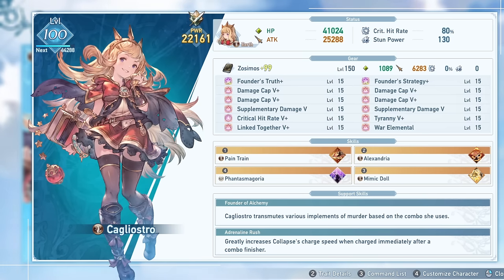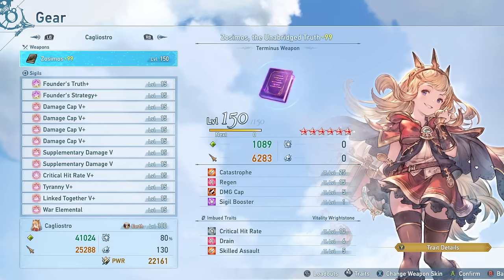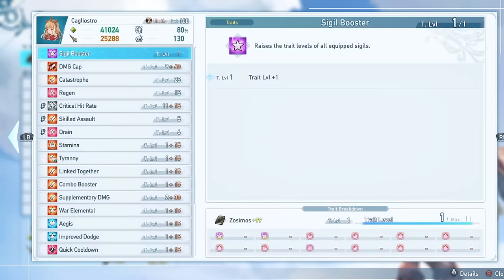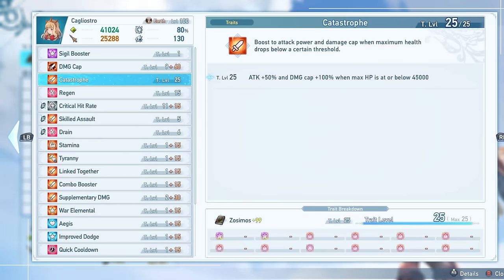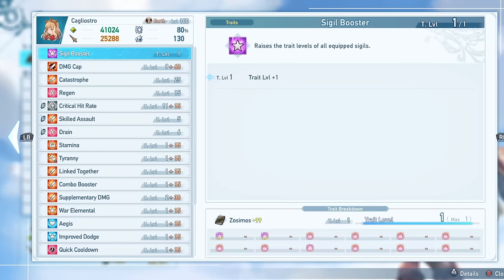That should cover the very basics of the character and her combos — more detailed info will be in other sections. Let's get into setup! As you might expect, the terminus weapon is going to be your best bet if you actually have the drop for it. Catastrophe is a fantastic bonus effect — 100% extra damage and 50% extra attack when you're below 45,000 health. Run this if you have it. Sigil Boost is a great trait as well, boosting the abilities of all your other traits — a very good effect to have.